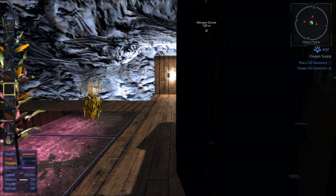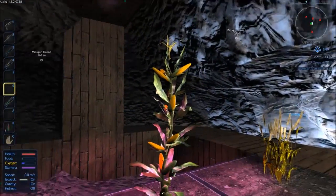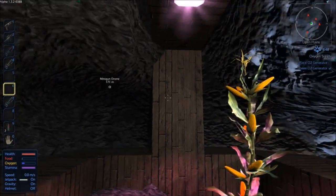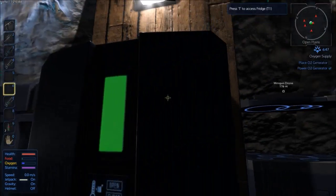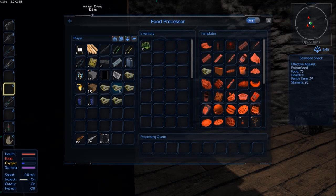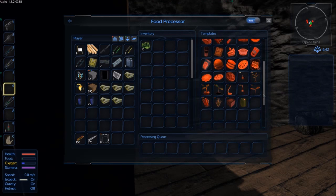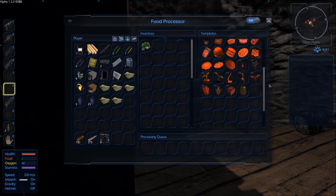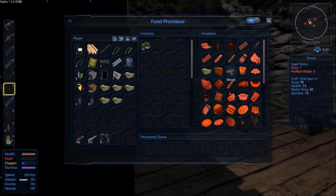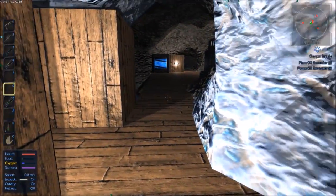Welcome back. I've been mining for a bit but I'm starting to get quite hungry, so I put down my food processor. It's quite dark in here so I'll light it up and take these walls back a bit. I put down my food processor and fridge and made some seaweed snacks. There's a whole bunch more food we can make — sprouts from the plants we have, space fries, stomach pills, all sorts of things. I'm nearly through to the surface now.